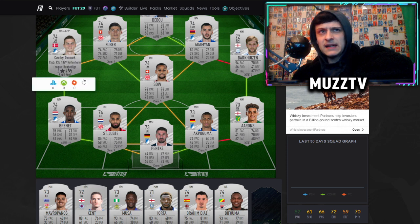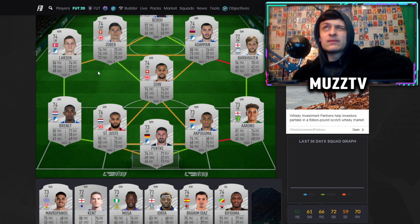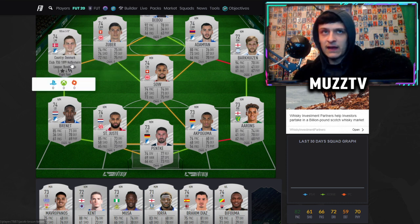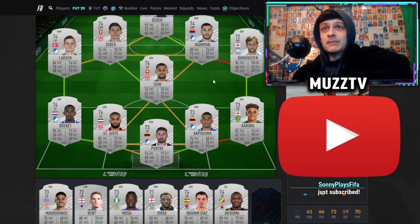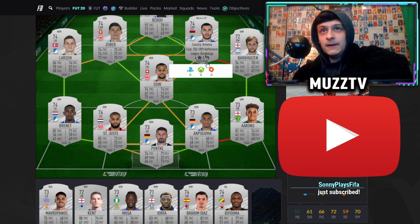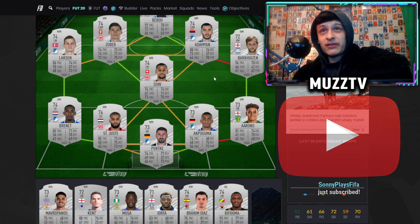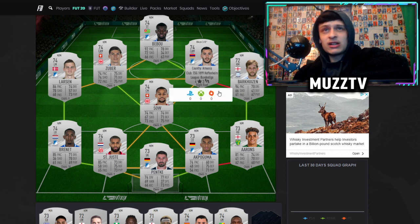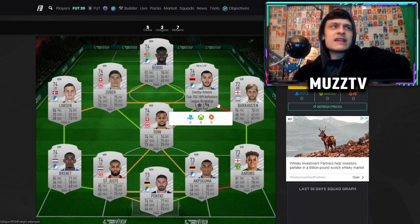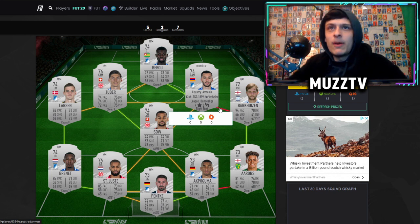Zubra is more of the box-to-box with high-medium work rate. Look how well-rounded that card is for a silver — absolutely sick. Larson will be on the wing; there is a faster left mid in the Bundesliga but I went with Larson because he has way better shooting — the other left mid had like 58 shooting. Larson will do the job as a super sub. Then we've got Damian who looks like a very solid central attacking mid — he'll play behind the striker, with decent pace, decent on the ball, okay shooting, just a well-rounded card.